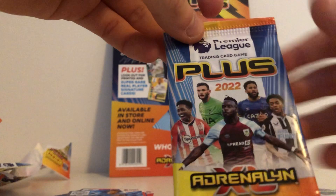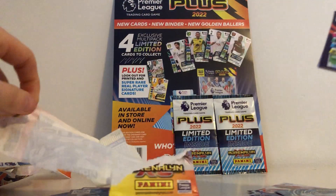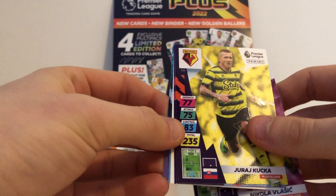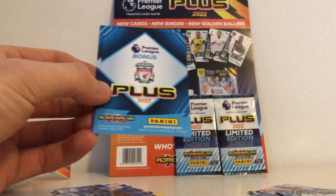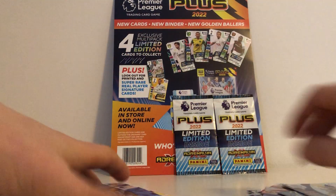Final pack — can we get a Golden Baller or an Ultimate? I'll take either now. Nikola Valasic, Kucha, Odson Edouard, Shane Duffy. And the final two cards: a Liverpool badge and a Kasper Schmeichel captain card.